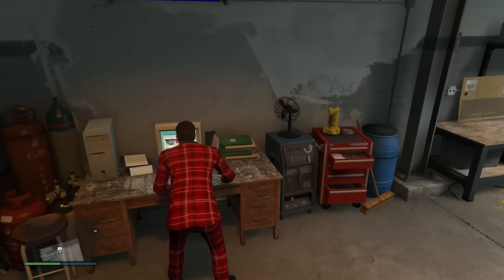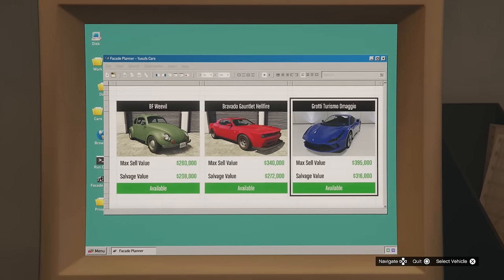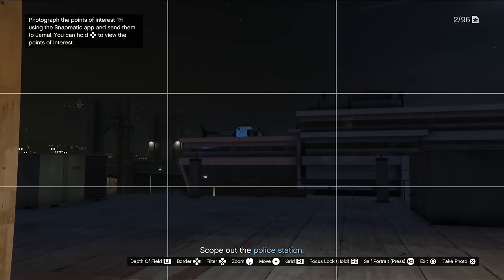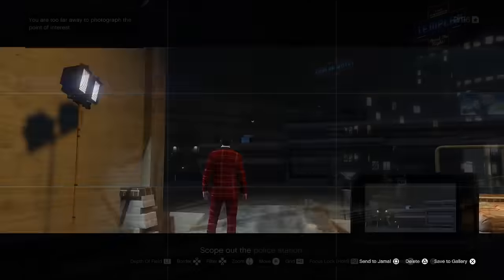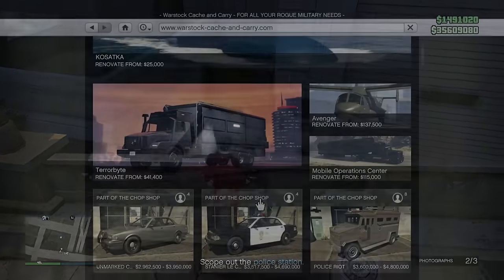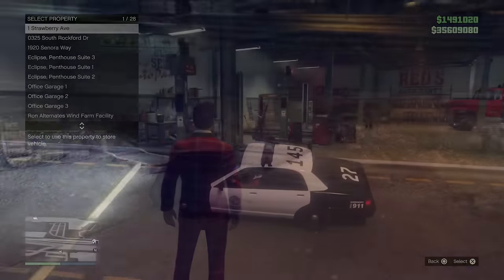Once you've got a salvage yard, go over to the computer inside the salvage yard to start up a vehicle robbery. The robbery that unlocks the police car is called the gangbanger robbery. All you have to do is the first setup where you scope out the Mission Row police station, and after that you should have the police car unlocked and can buy it from Warstock.